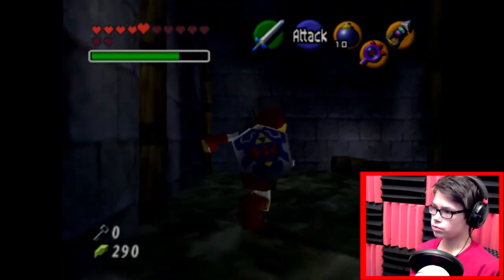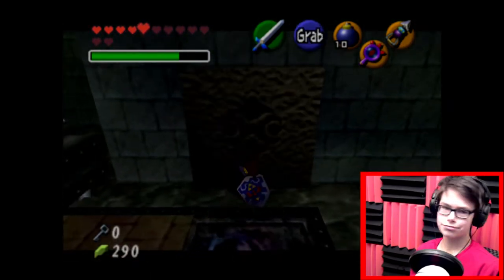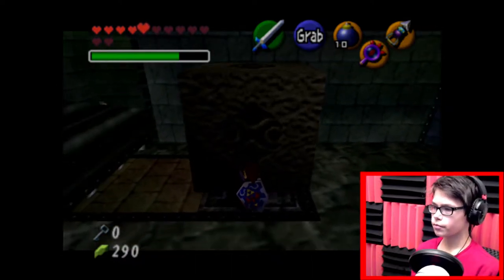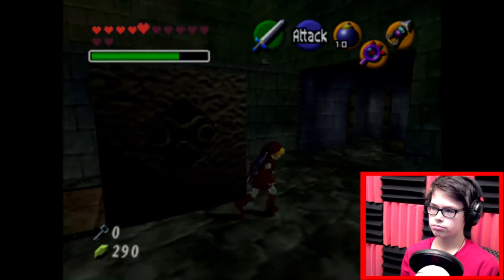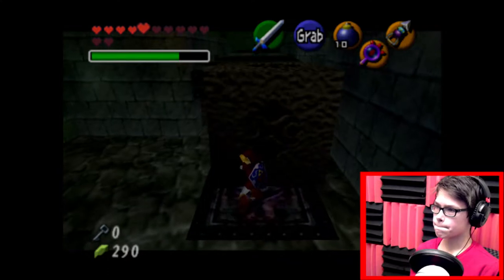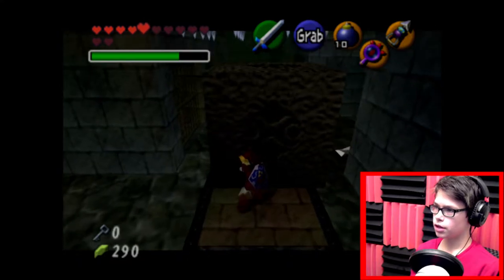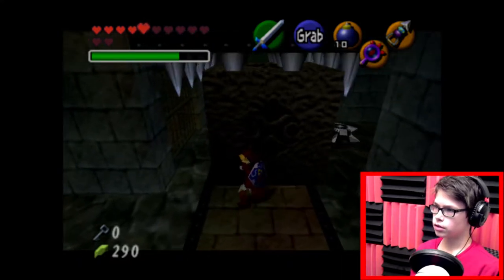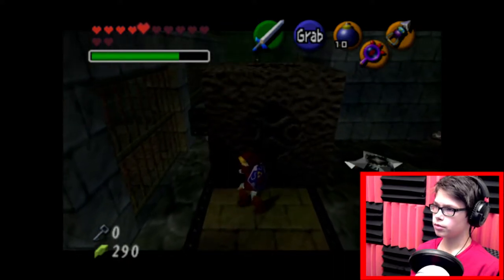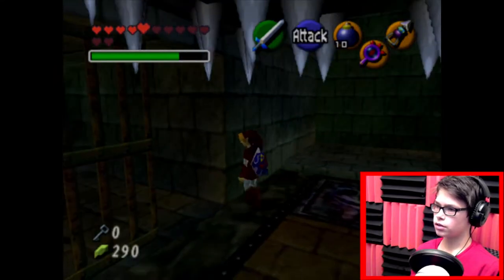Now we've unlocked this room, and in this room there's a hidden block here. There's a little note that'll tell you that there's a hidden block here, but I already know it's there. There's also a Skulltula we're going to get in here. This block is actually going to protect us from these guillotines that are falling. Once it hits both of them — yeah, it's got both, and we can actually navigate in this area.